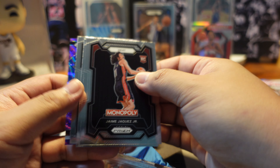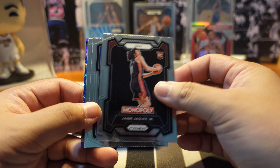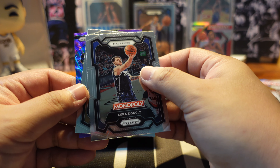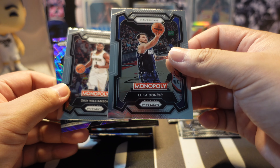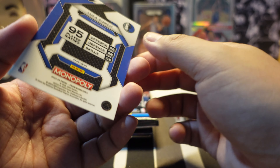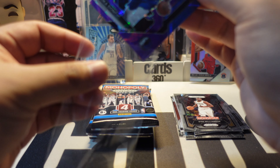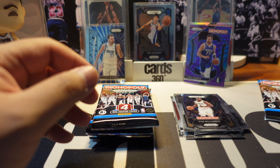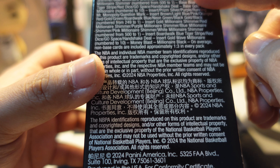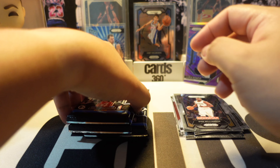Moving to the second pack. We have a rookie card of Keyonte George, and Luka Doncic - base card but a nice-looking card on the back. Checking if it might be numbered - it appears to be a purple parallel. Since it's not numbered, it looks like a regular parallel.